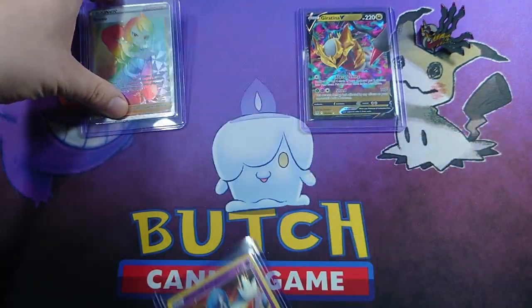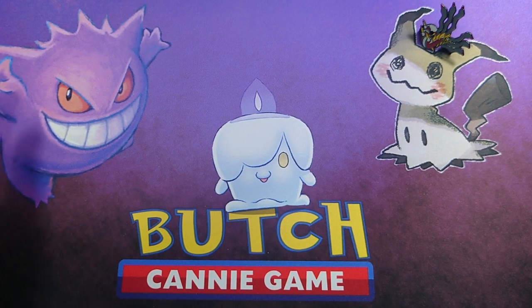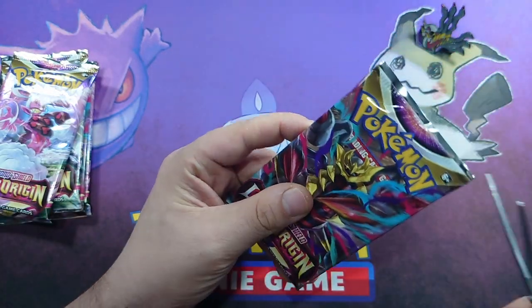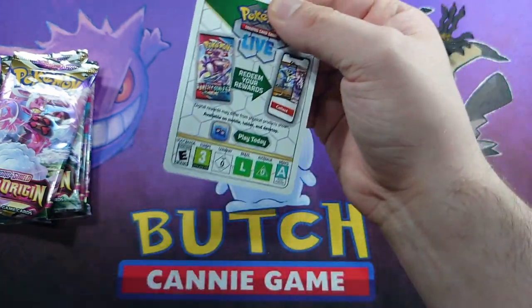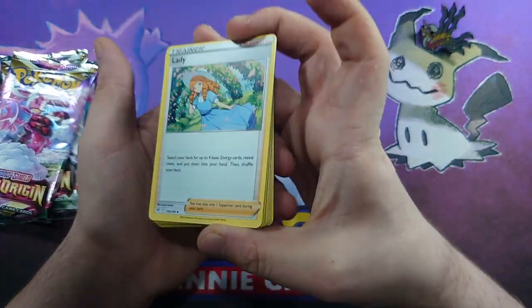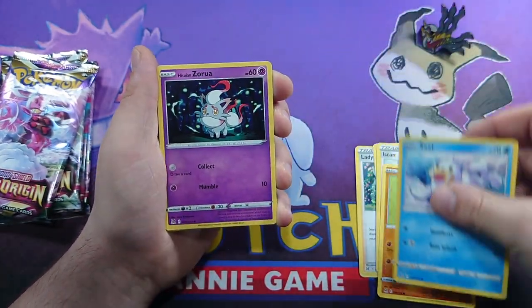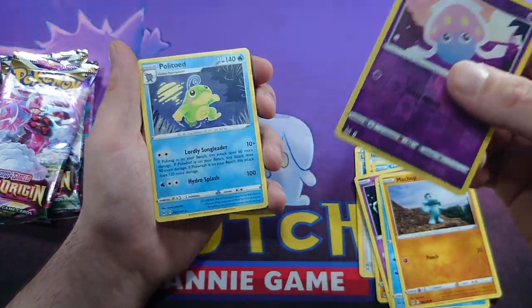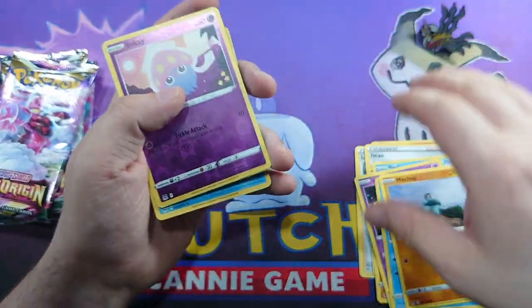That is a nice start. Can our second half do us any better? There's your code card, three to the front: Lady, Lampent, Iscan, Rockruff, Seel, Zorua, Snover, Machop, Inkay Reverse, and a Politoed. That Inkay's got some lines across it as well.